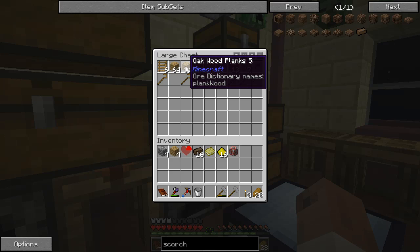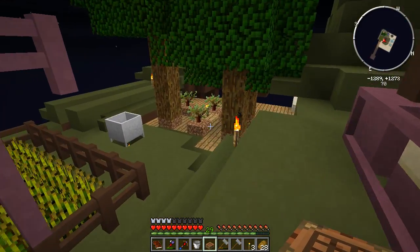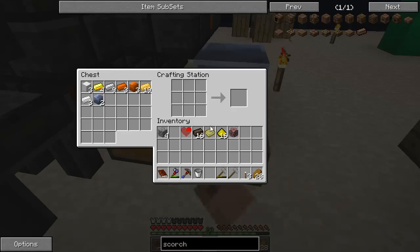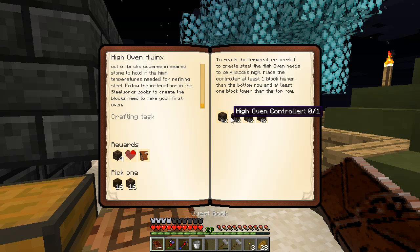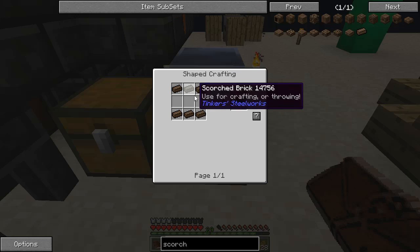I need to make another crafting bench, and I'm going to make this one legless and put it over here next to my smeltery. So I know I need to make a controller, drain, scorched brick, and a duct. A lot of this is made very much like the smeltery pieces — there's that guy, and there is that guy. And the duct is like that.